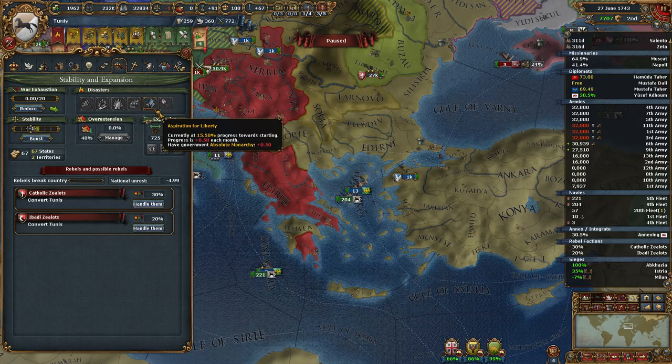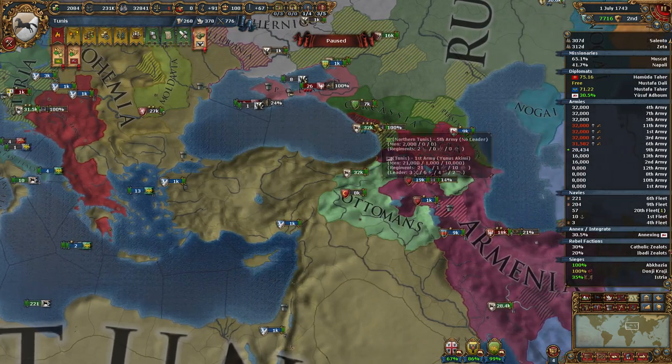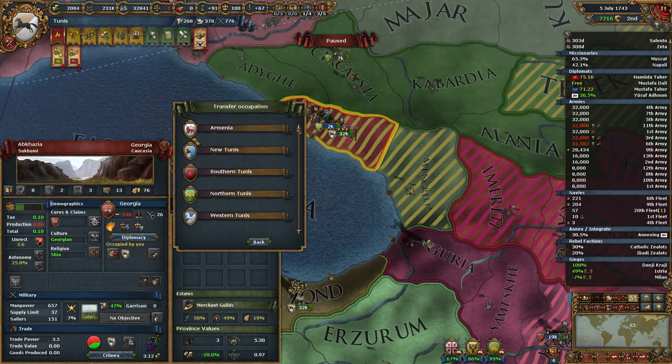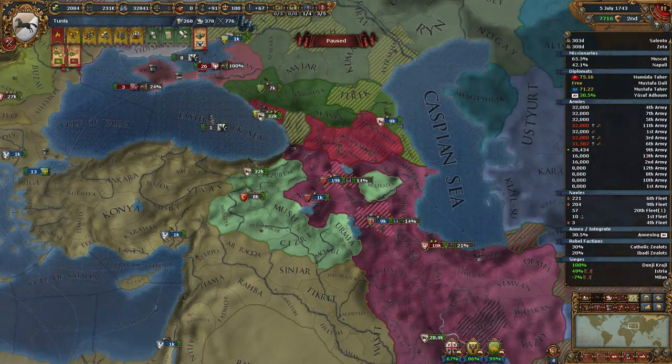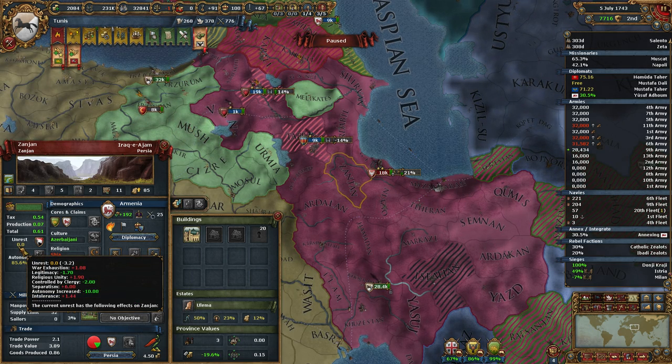The disaster is ticking up slowly — 15.5%. Eventually I'll probably just bump my stability all the way up to 3 and get rid of that issue. Transfer that to Armenia as well. If I remember correctly, Armenia was actually really crazy on overextension at one point.